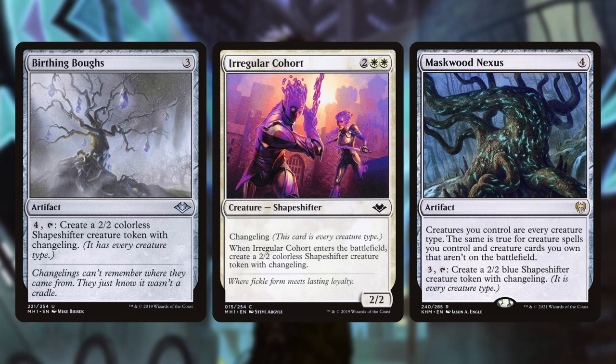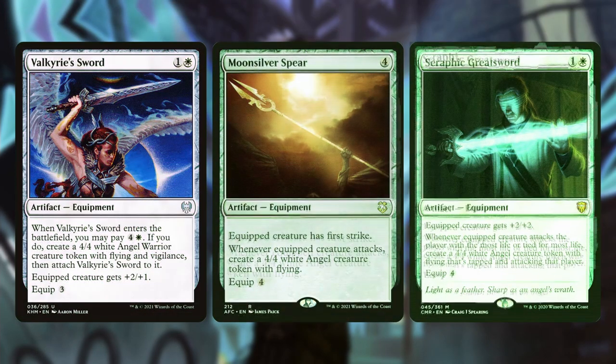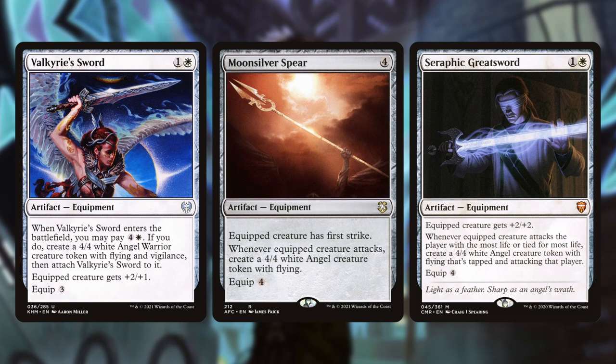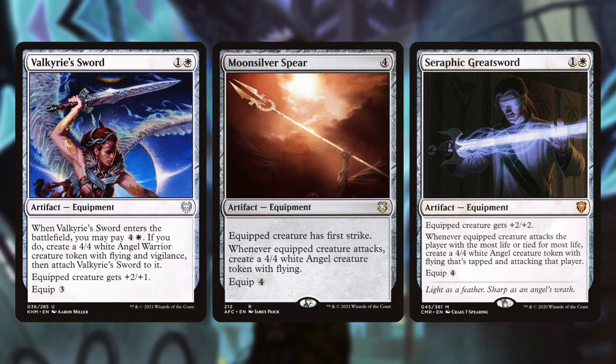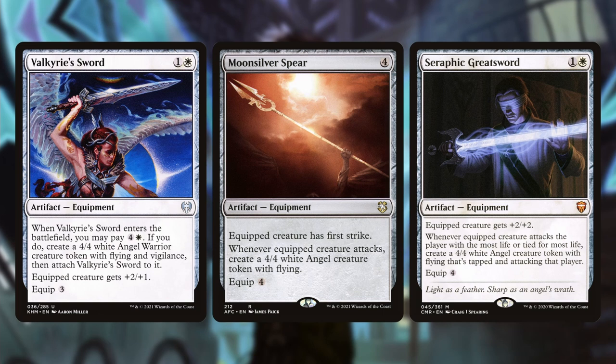Outside of the actual angel generation, you also want to run some sort of equipment package. You have creatures that have flying, so it's going to be easy to connect and get extra value. Valkyrie Sword — when it enters the battlefield, you can pay five mana to create an extra angel warrior creature token with flying and attach it. Moonsilver Spear creates an angel token whenever equipped creature attacks. Greatsword of Tyr, whenever the equipped creature attacks the player with the most life, creates a 4/4 white angel token that's flying, tapped, and attacking that player.